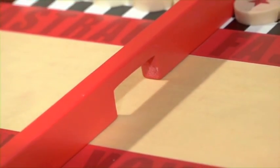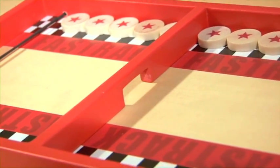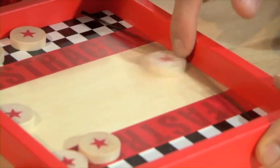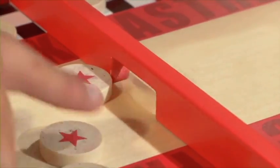Standing in your way is a bridge with a single slot in the middle, just large enough for the disc to pass through. Players can use only one hand to control the elastic band to shoot the disc to the opponent's territory. If a disc is stuck in the slot, only another disc may push it out of the way.